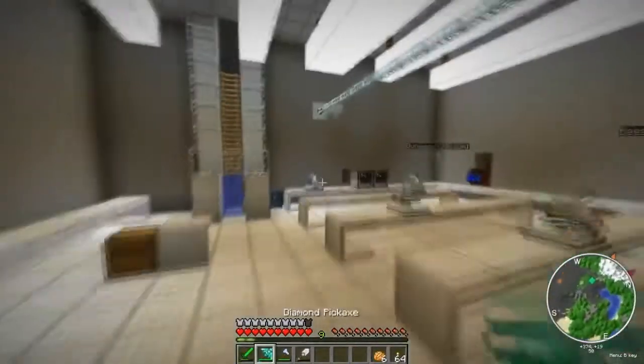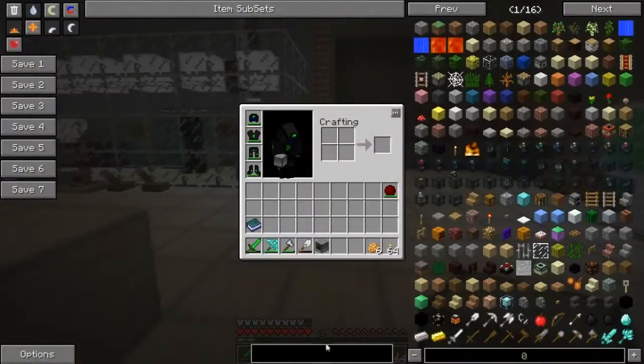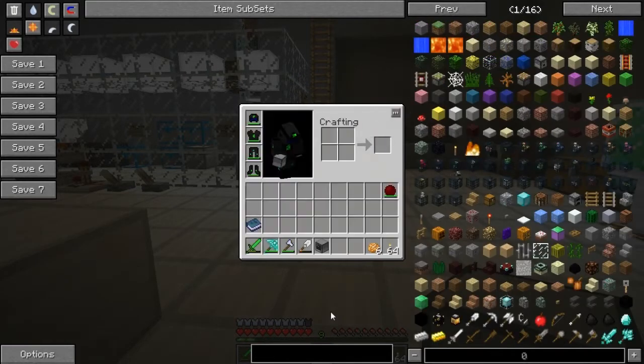I need a computer, some code I made earlier, two mag stripe cards, and a mag card reader. That's two redstone, four iron ingots, and six paper.